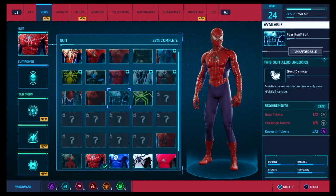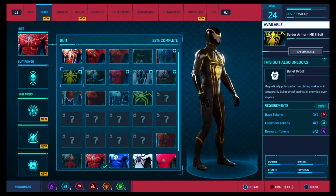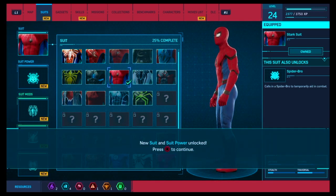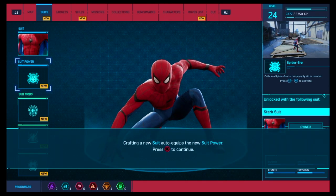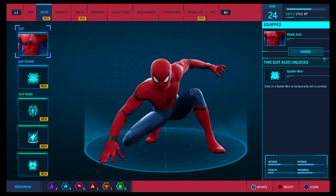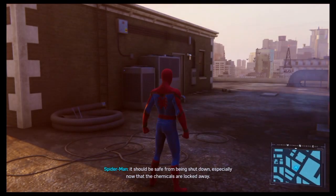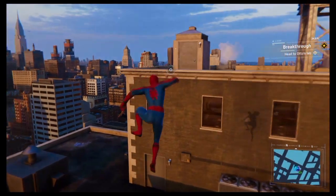Let's see if we can unlock any suits. Spider Armor Mk 2 looks sleek but it costs 14 tokens. The standard suit — yes! Actually, I changed my mind, I'm gonna use the Stark suit. Looks sleeker. It comes with a power of its own — Spider Bro, causing the spider bot to temporarily aid in combat. That's useful, it's already earning its keep. It should be safe now that the chemicals are locked away.